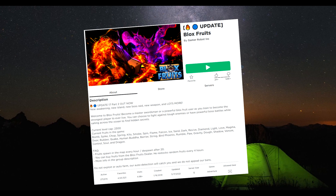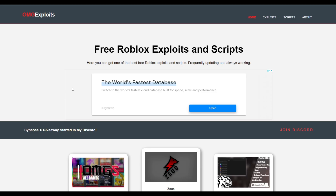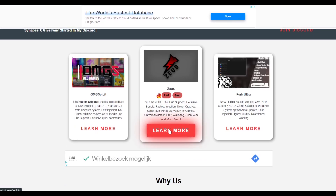These GUIs are updated and the latest ones — they have the best and fastest features out there. Let's hop right into it. Go to omgexploits.com — this link will also be in the description — and here you can download Zeus. You can see it right here, so just press 'Allow' or 'More' right here.